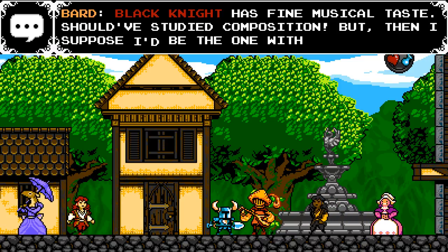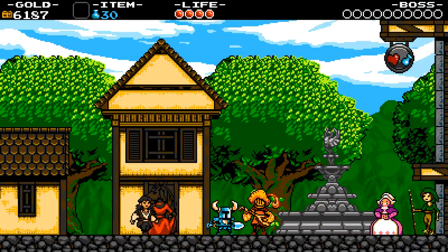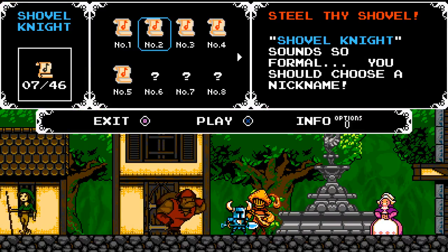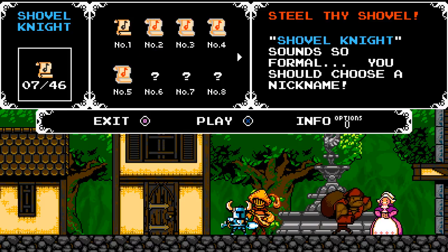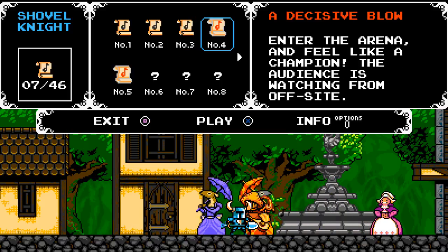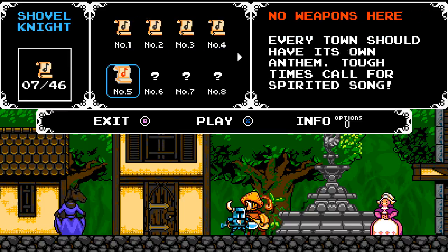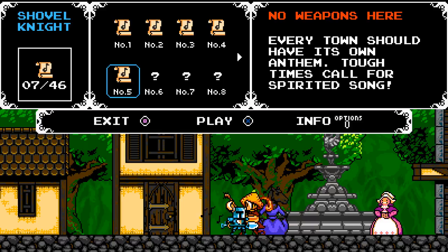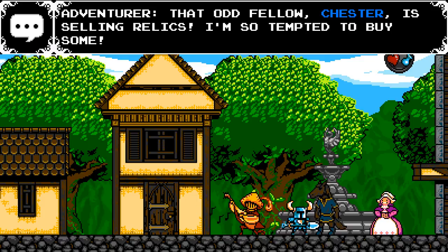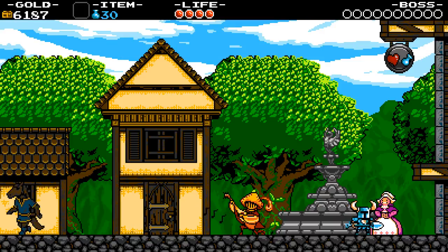The bard says the rival Black Knight has fine musical taste — should have studied composition, but then he'd be the one with a rival. Now that he has the music sheet, he can perform it anytime. So you can get him to play music for you. There's also a merchant — Chester — selling relics. Chester says: 'Hey blue guy, you wouldn't believe the merchandise I got for you today.'